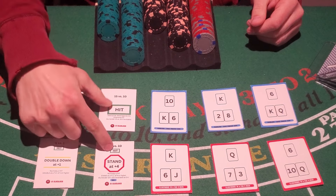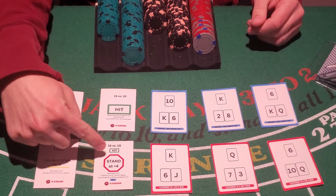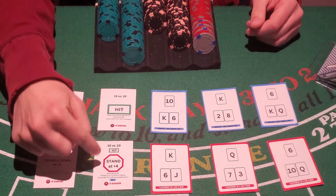Again, the top of the deviation card matches basic strategy — it's a hit — but you're going to stand at a true count of plus four or higher.